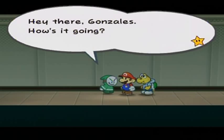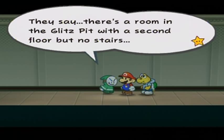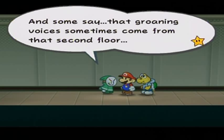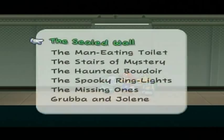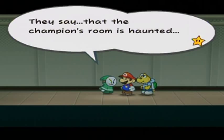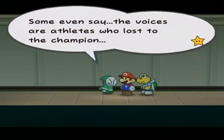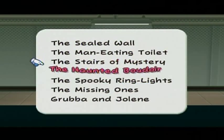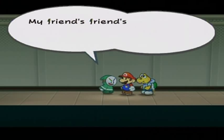Third: the stairs of mystery — there's a room in the Glitz Pit with a second floor but no stairs; no one has ever gone upstairs, and groaning voices sometimes come from that second floor. Fourth: the haunted boudoir — the champion's room is haunted; if you keep still you'll hear voices whispering from nowhere, and some say the voices are athletes who lost to the champion. This is definitely spooky.